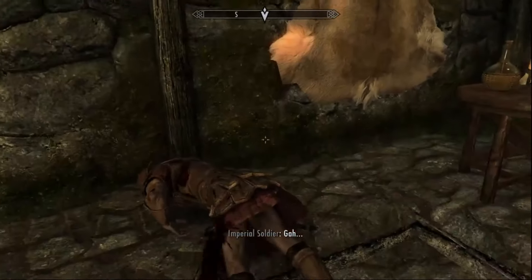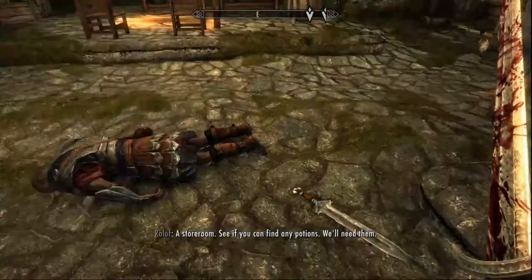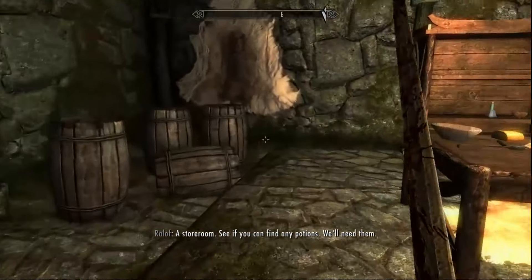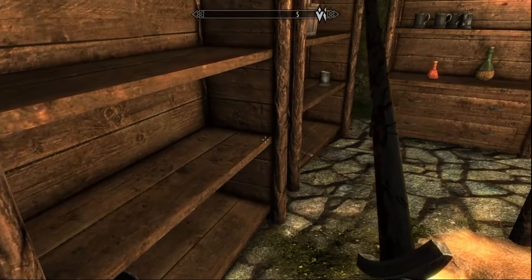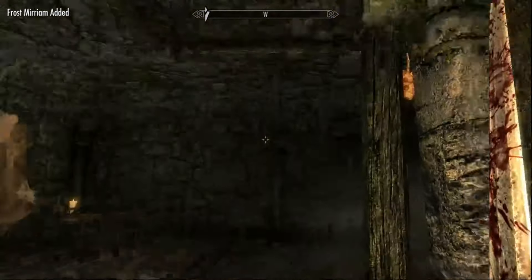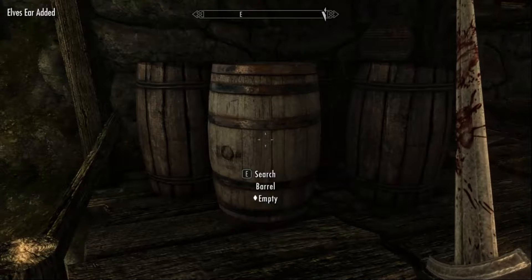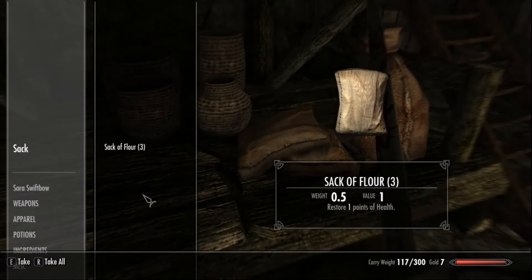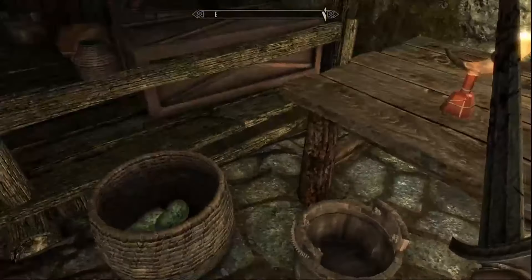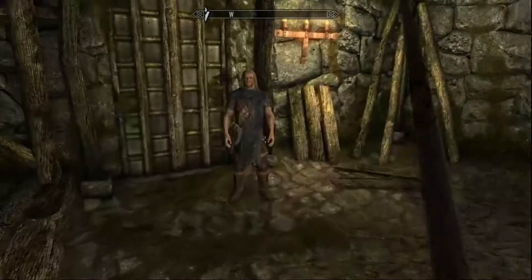Take the armor, the helmet, the bracers, and the daggers — take all the daggers. If you find any potions, we'll need them. In this room, grab the potions and the salt pile. Also grab these ingredients — the frost mirriam is extremely important. Grab the garlic and the potions out of the barrel. Check these sacks again for salt pile or tomatoes. This basket has rock warbler eggs in it — we want those. Grab this potion and the salt pile.